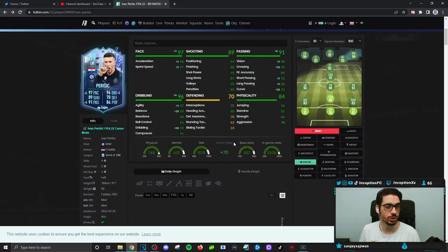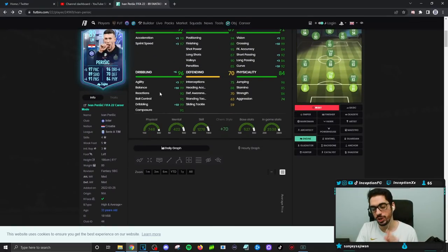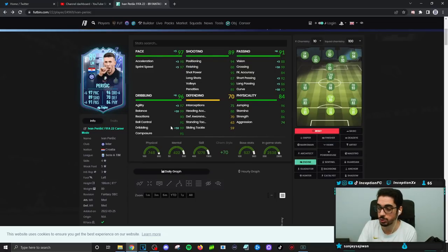No matter what chemistry style you give him, you'll always feel like you're lacking in something. For six foot one, high and average plus body type, the balance boost is always super helpful, but because it's close to 99 his dribbling actually worked out great in game. You can give him a finisher chemistry style to boost finishing for those lower-percentage angles — there are four or five consistent angles in FIFA. Most people are going to want to give him the engine chemistry style for pace, dribbling, and passing, and then work those high percentage strike angles.